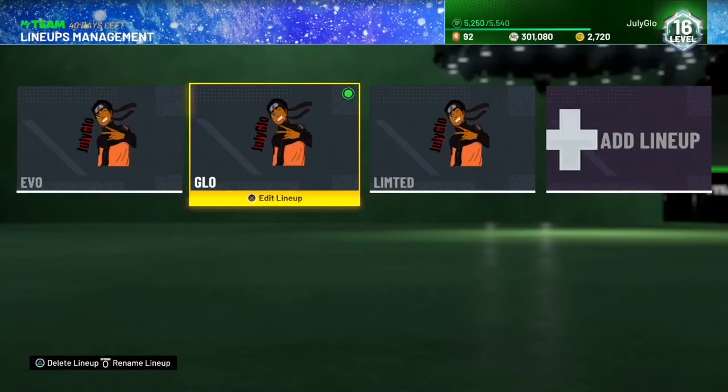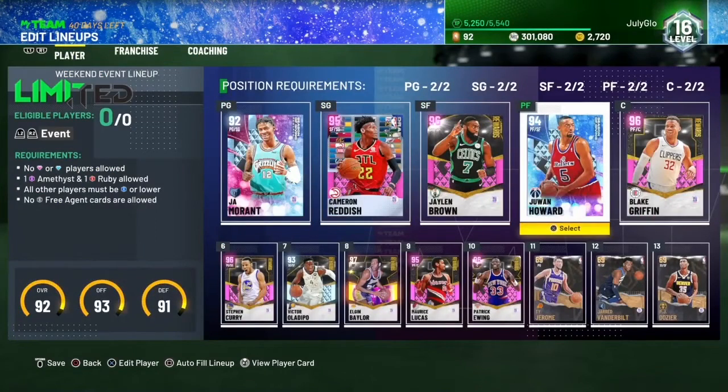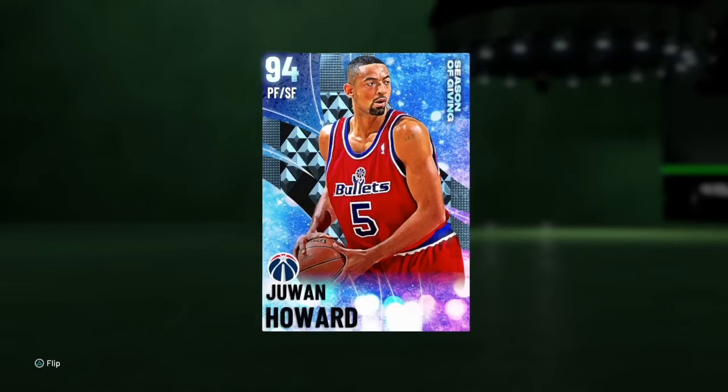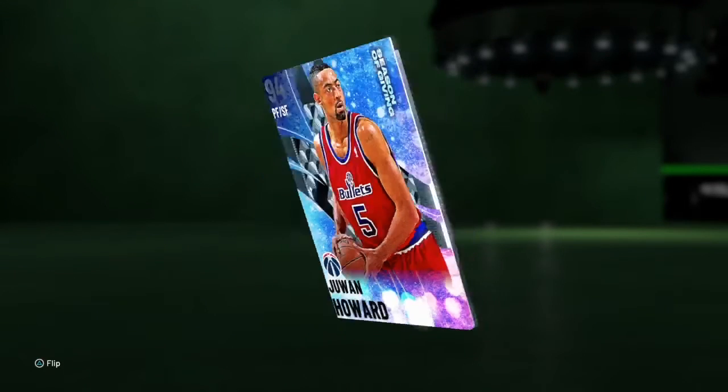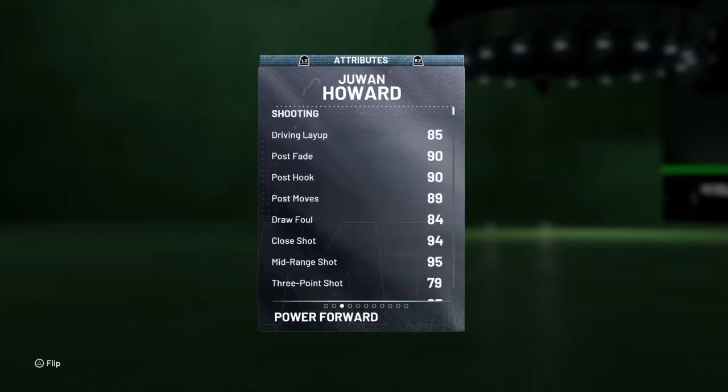How y'all doing today man, it's a live girl here and we got some more gameplay for y'all. Let's hop into it. We got our boy here Jawan Howard, power forward small forward, 94 overall. Let's check him out — 98 offense, 89 defense, 69, 223 pounds. 85 driving, that's not bad.